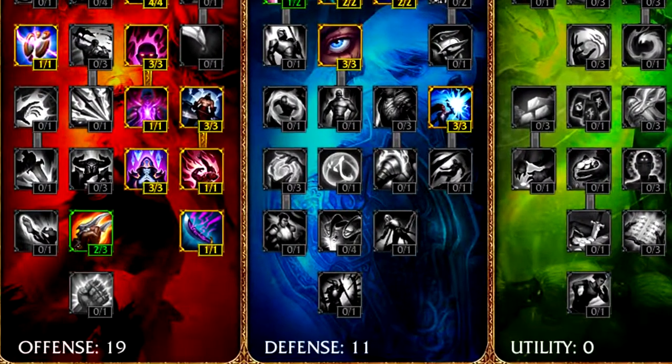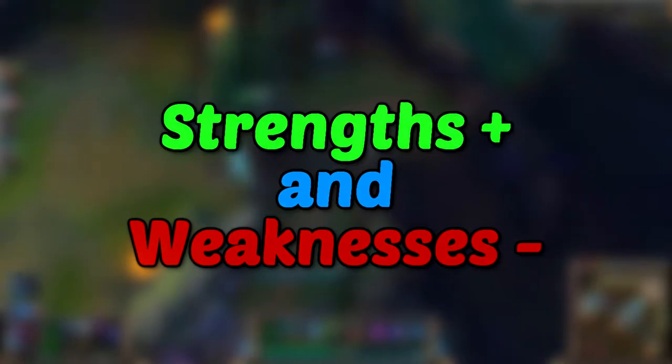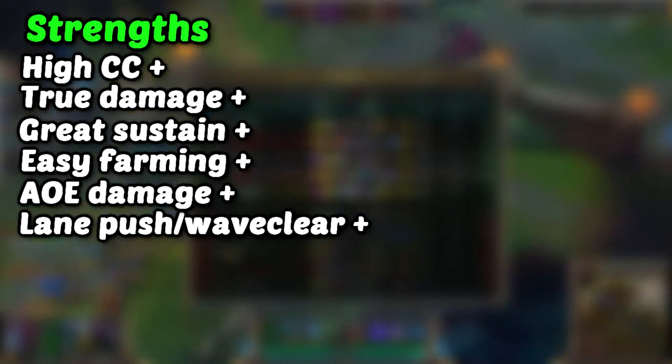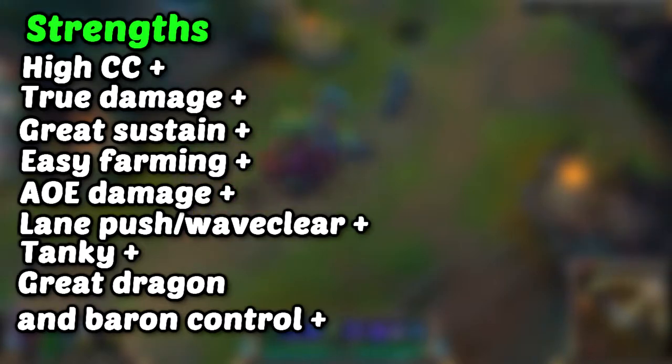Cho'Gath's strengths: he's got high CC with his Q and W, he's one of few champions to have true damage, great sustain thanks to his passive, easy farming thanks to his E, AOE damage with his Q and W which also makes it easier to farm and push the lane, he's tanky, and he has great dragon and baron control thanks to his ultimate.